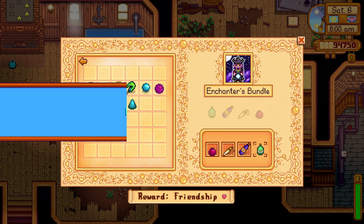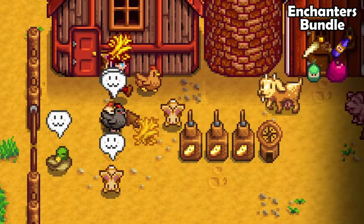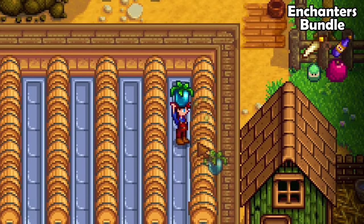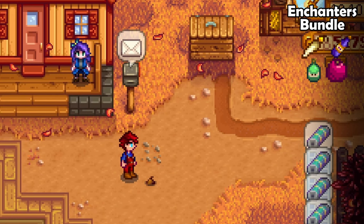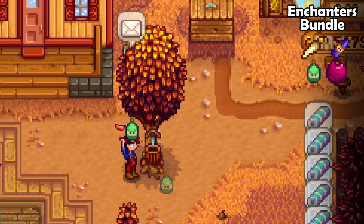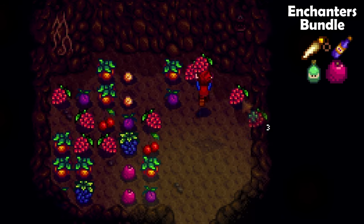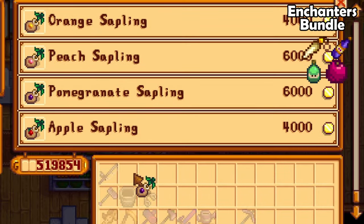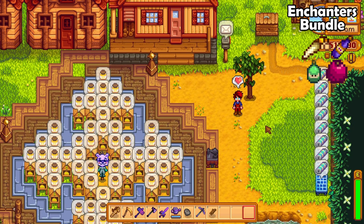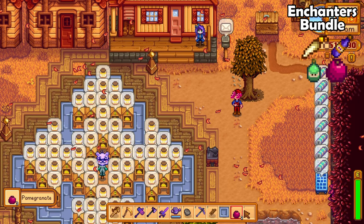Next is the enchanter's bundle — this one can be tough since we need a rabbit's foot. Make sure to buy rabbits really early into your playthrough, just like the duck. Next, just make any kind of wine — craft up a keg, drop any fruit into it and donate some wine. Next you need some oak resin: just place a tapper onto an oak tree. Last and most definitely not least, the pomegranate. If you have the fruit bat cave you should get one of these randomly throughout your playthrough. Otherwise, plant a pomegranate tree in either spring or summer — you need to plant the tree before fall as it takes 28 days to grow and then it only produces fruit in fall.